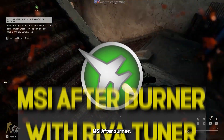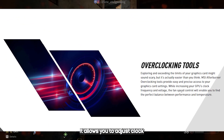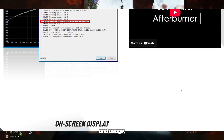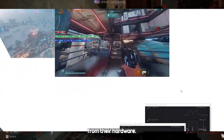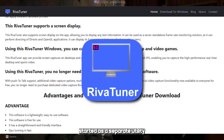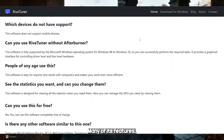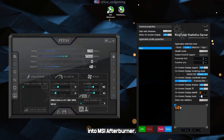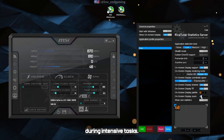Next up we have MSI Afterburner, a widely used tool for overclocking and monitoring your GPU. It allows you to adjust clock speeds, voltage, and fan speeds, and it displays real-time data like temperature and usage, making it a favorite for gamers looking to squeeze extra performance from their hardware. RivaTuner originally started as a separate utility for overclocking and tweaking graphics settings. Over time, many of its features — like the advanced on-screen display for monitoring performance — have been integrated into MSI Afterburner, making the combination a powerful solution for fine-tuning your graphics performance.